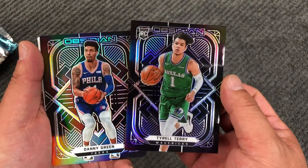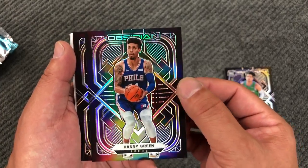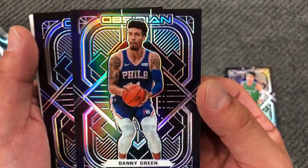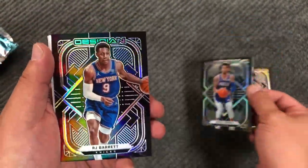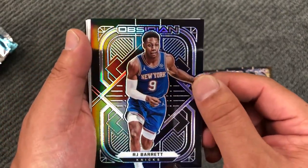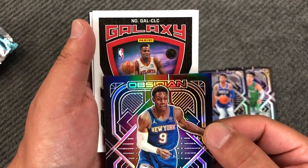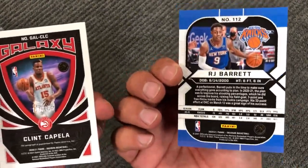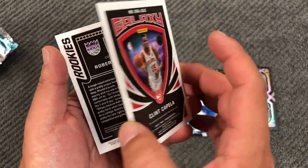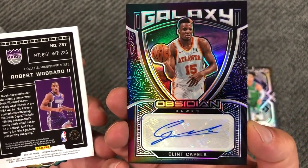The back is just normal but that is sharp — nice looking cards. Danny Green, looks like he's wondering if he should shoot it or not, saying 'why are you using this photo of me?' RJ Barrett — I think these are base. Underneath, what do we got? This is galaxy. Yep, these are base. This is galaxy — Clint Capella galaxy auto!